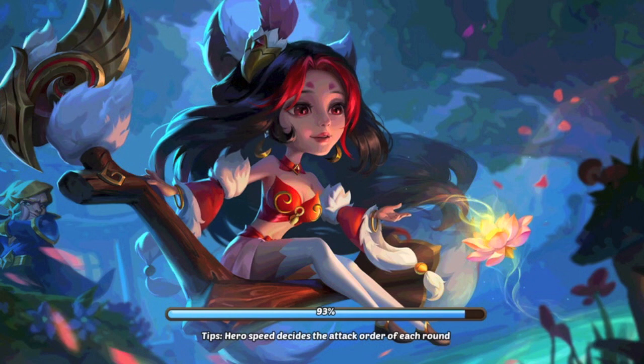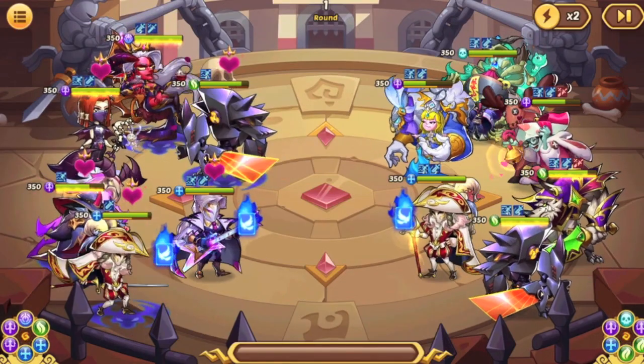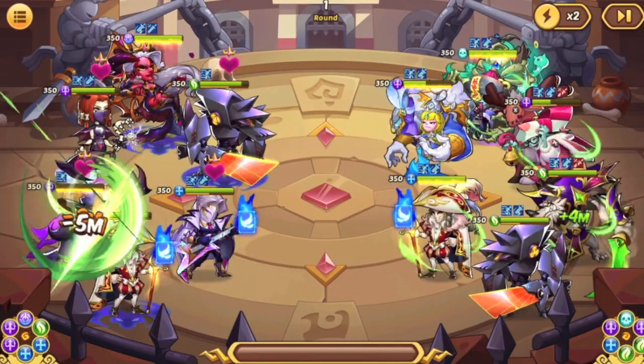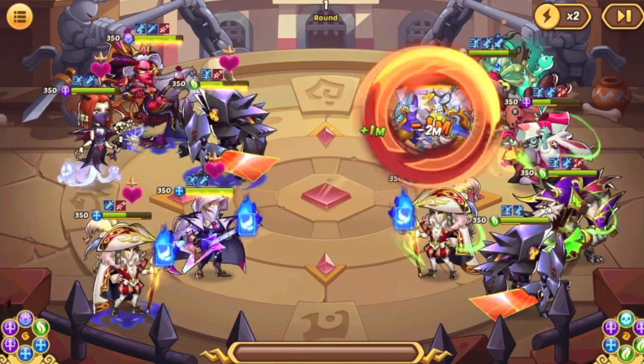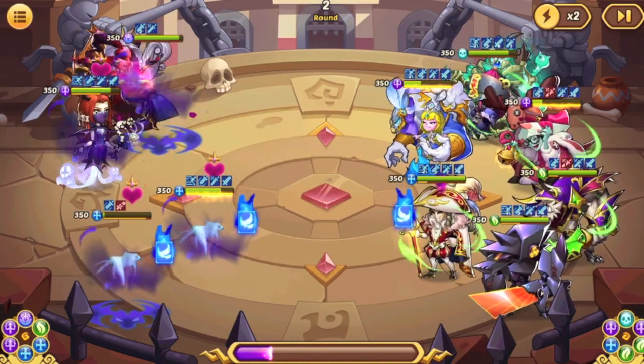Let's see how this goes. I just realized Queen is in the back line — whatever. I do prefer her in slot 3, but for the point of testing, it is what it is. Let's see if it makes any difference. We still might not win — our win rate is not 100%.